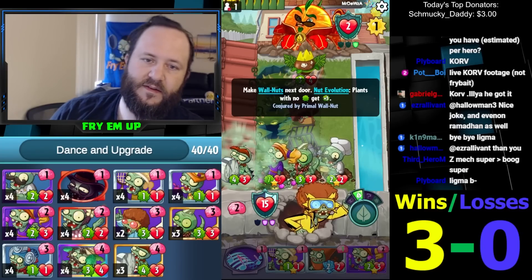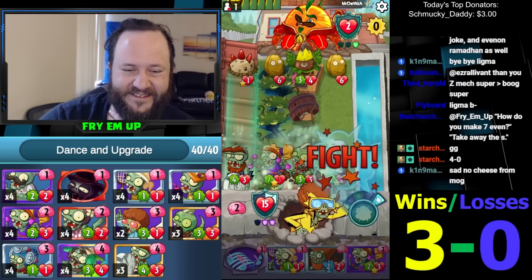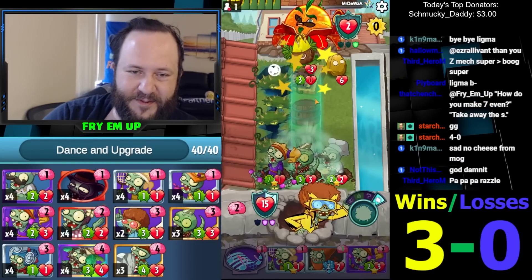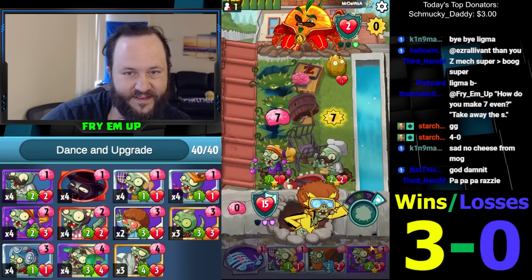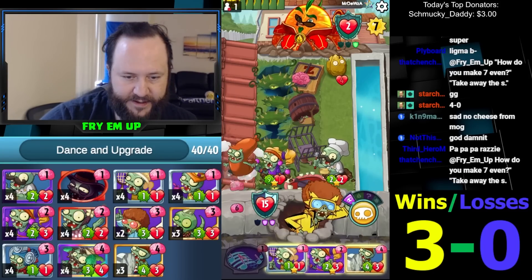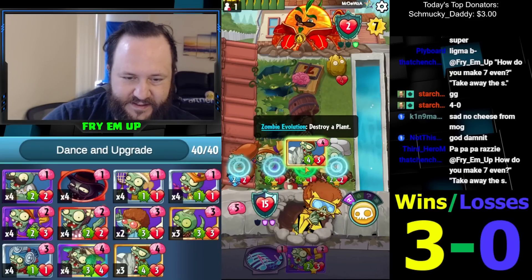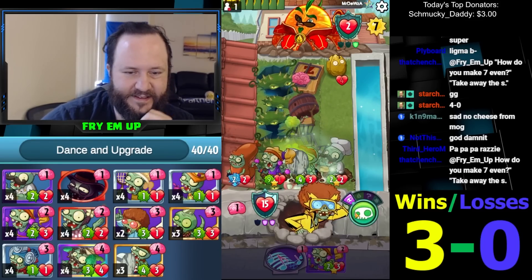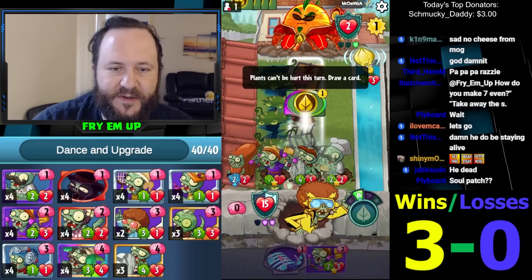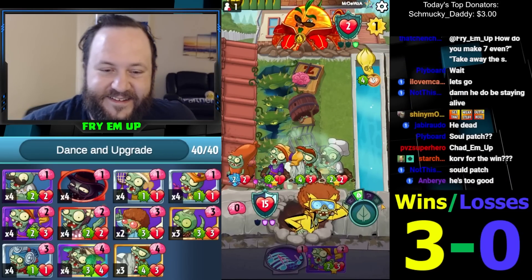Does he have a one-drop? He does — look at this giga chad surviving that turn with four lethal! He comes in with loco coco — I don't know why he's running that. He was gonna upgrade it on top of the primal potato — okay, that was a cool play. So we go one — I think we hit him with the cheese here, opening up another lethal lane. We have three-three lethals now. Brainana — why would he go face with the brainana though?